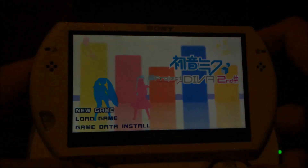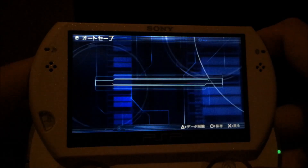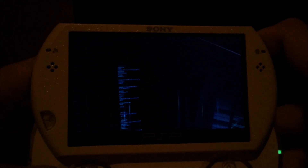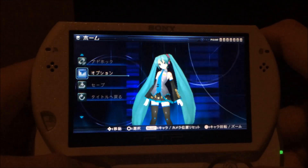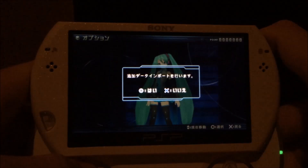Now I will start a new game so I have fresh save data. I'm going into the options and then I will load downloadable content. At first I will show that if you go to the music feature, these are default songs and these are extra songs.